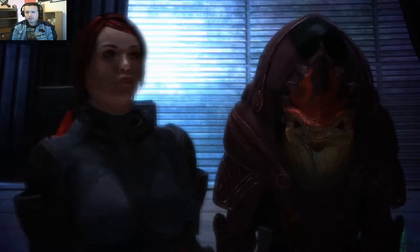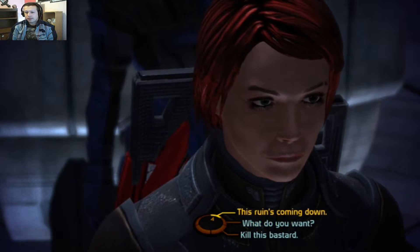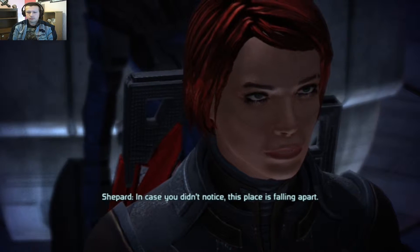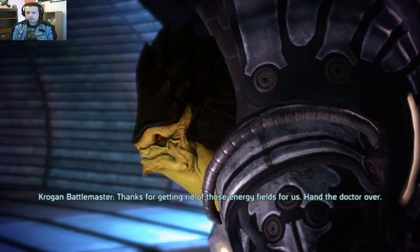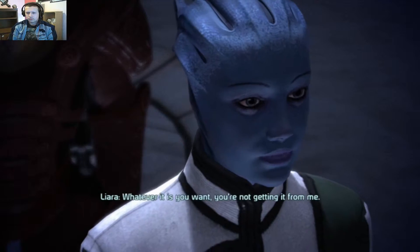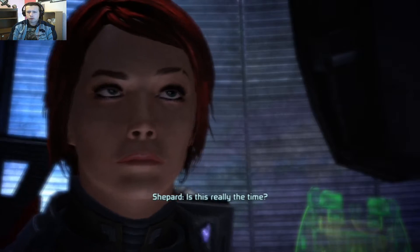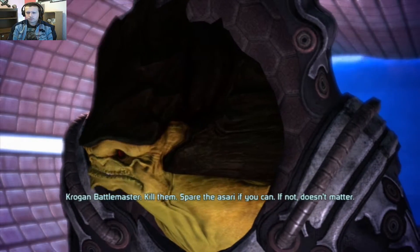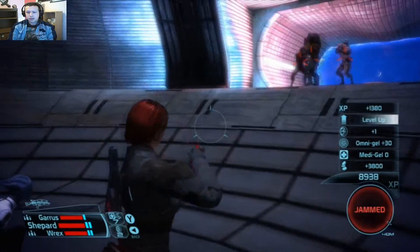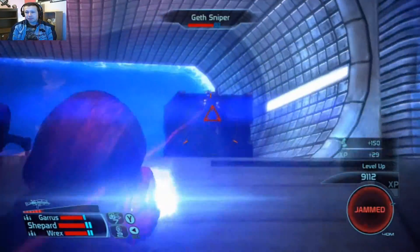Rex, can you hold this position for us, maybe? The ruins are coming down — in case you didn't notice, this place is falling apart. Exhilarating, isn't it? Thanks for getting rid of those energy fields. The doctor — whatever it is you want, you are not getting it from me. Why do you want to fight now? There are rocks falling from the ceiling! Kill them — spare the Asari if you can. Let's kill the easy ones first to get them out of the way.